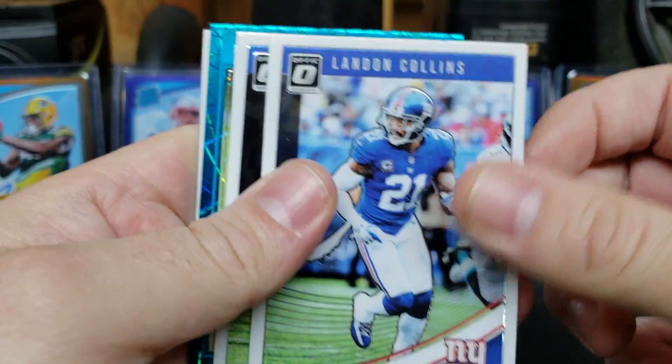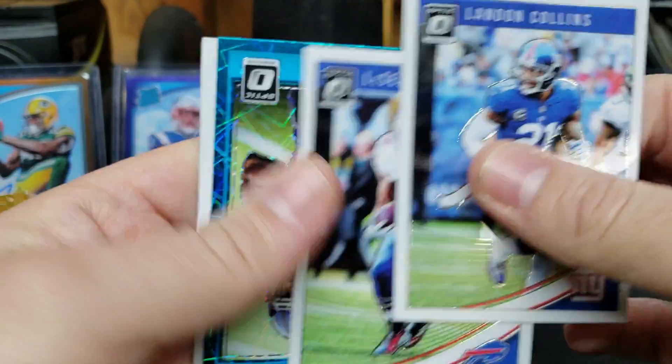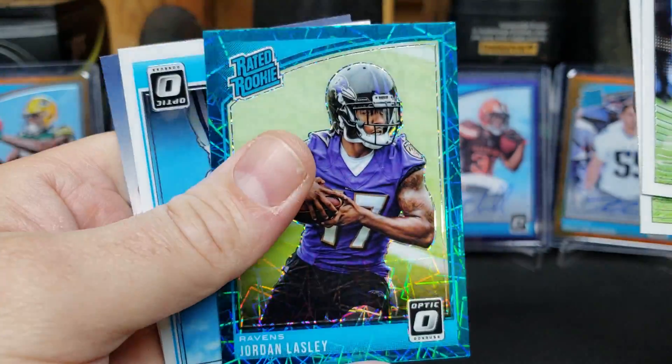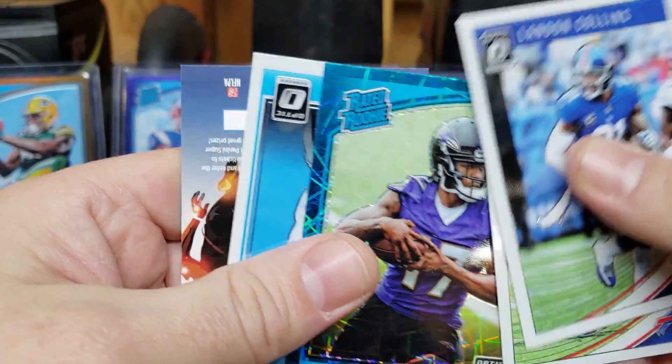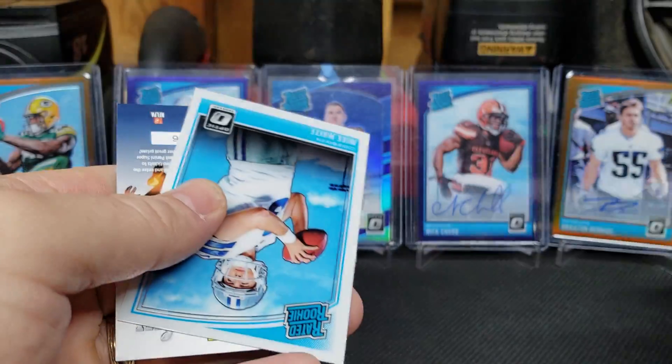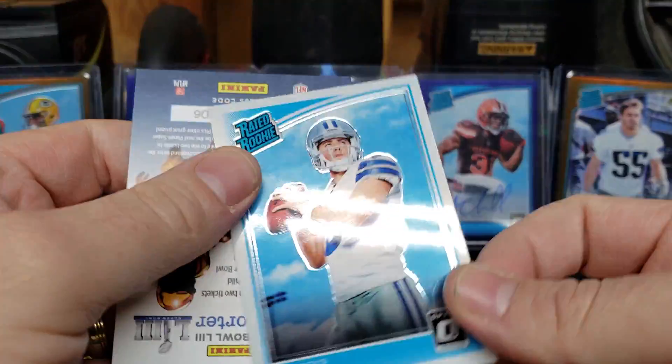Let's go ahead and rip this one — there's no auto in it. There's no such thing as hot boxes this year. Landon Collins, LeSean McCoy, we got a Jordan Lasley — that's going to be that Velocity Blue — and a Mike White rookie. These are not numbered, but they are short prints. There's the Mike White.